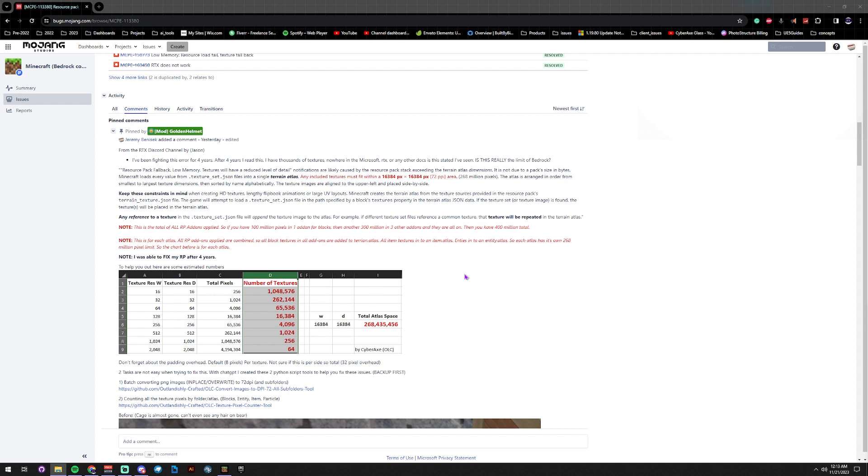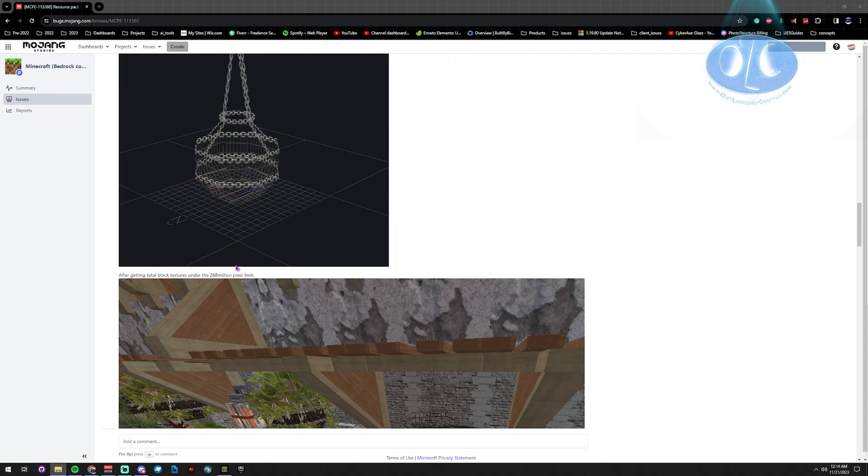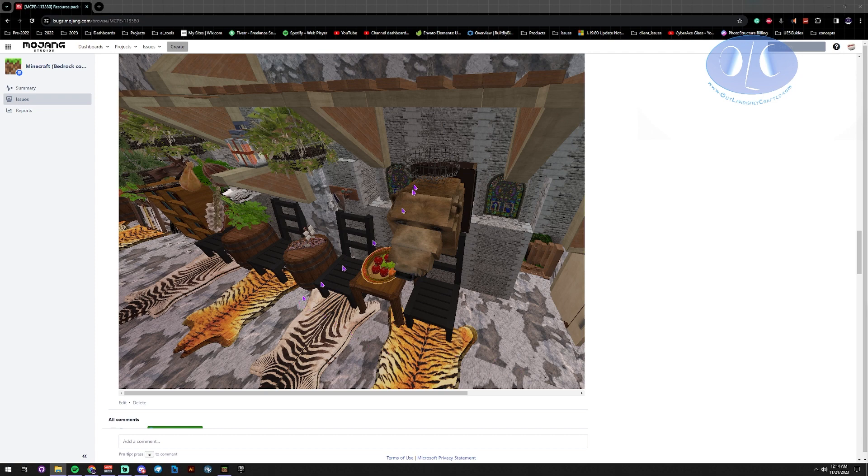The more you add into the game once you get this error, the more it will downgrade the quality of every texture. And the problem is textures that are 16 by 16 — once you divide them by 4, there's only 4 pixels left. That's why the cage is almost invisible. By the time you start dividing and reducing over and over, there's not enough detail left to show anything. The vanilla torch disappears, the chain disappears — they don't even show up. But once you stay within the boundary, everything looks beautiful and perfect.